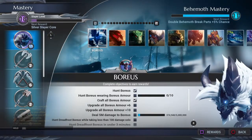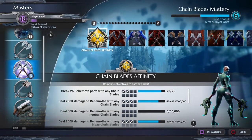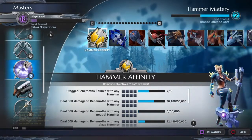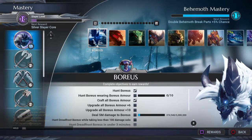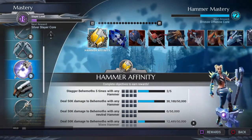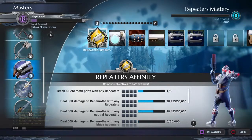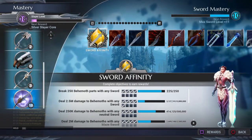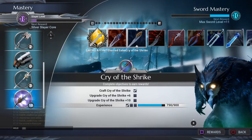It doesn't add up perfectly — eleven plus two plus six is nineteen, which is higher than my slayer level — and my weapon is plus ten. So the higher you get, the harder it is to increase your slayer level. Not everything will be perfect, but you really need to increase these numbers on the side to increase your overall slayer level by doing these objectives for all the weapons.